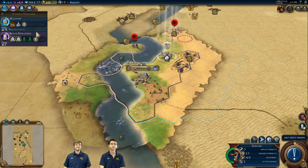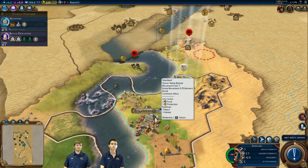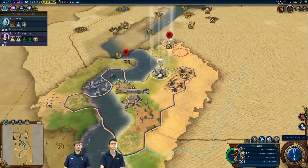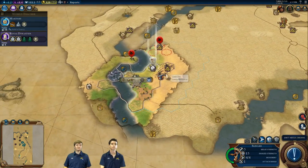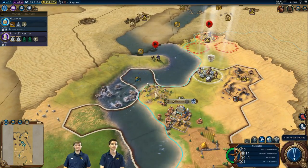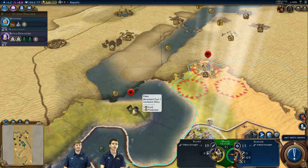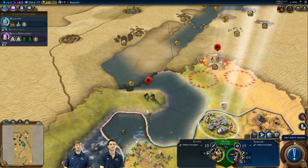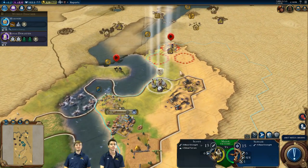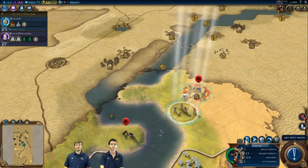I want a settler up here because there's a five-faith holy site spot if you go north. When I was playing earlier, I found one spot is actually floodplains, so as Nubia I can't build there — if I was Egypt, my special ability would let me. I have to put it somewhere like here instead. I want to clear this area because that's where my next city will be. All units have higher movement in this scenario because it's such a big map, so you can get around more quickly and explore the desert.